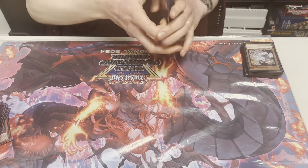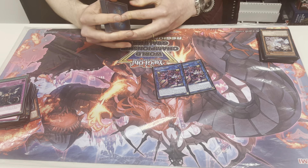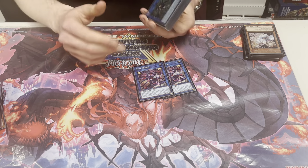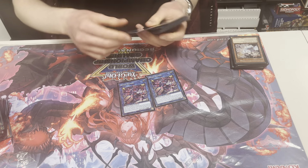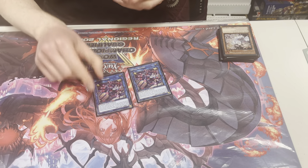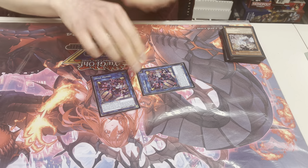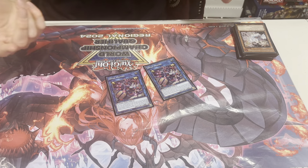Extra deck: two Dinamondo. I actually didn't summon this at all today. It's really risky to make it because loads of people are siding in Blossom and Crow. If I want to find space in the extra deck I'll consider cutting one. It's nice in the grind game for recycling ritual resources, but it didn't come up much today.